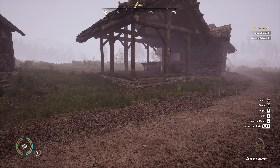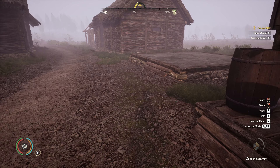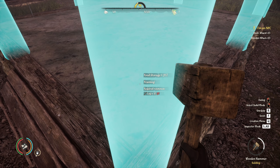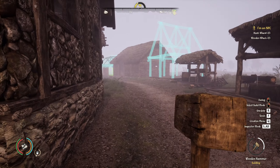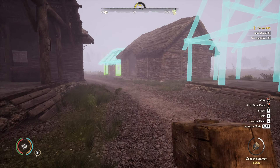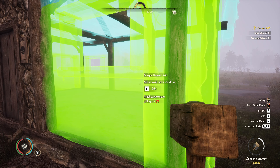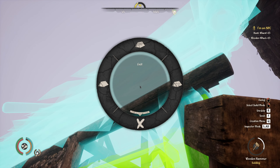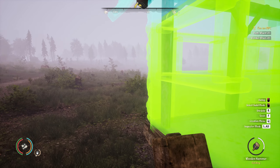Hello everyone and welcome back to Medieval Dynasty. We continue up the oxbow, and let's see what we want to make here. The food storage — that might come in handy. And we need a second house, yeah, we're already building that. We need a lot of logs, that's basically it.